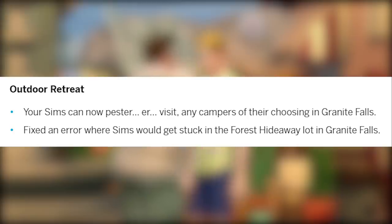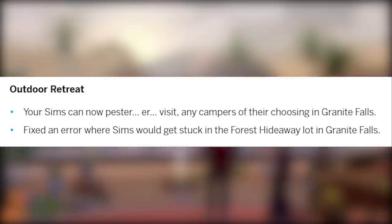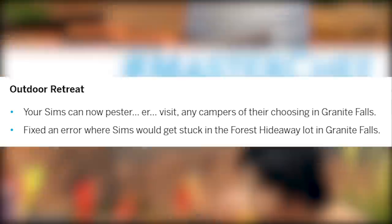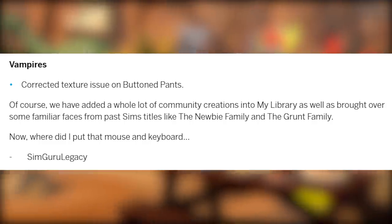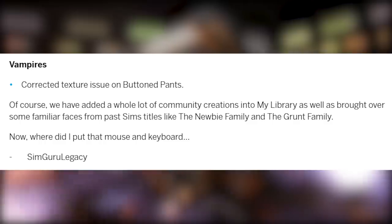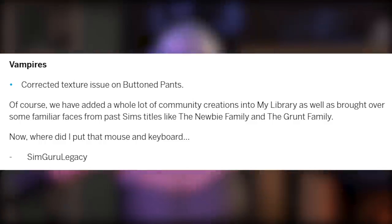Fixed an error when placing the Luminaries Exotic Water Garden on a bulldozed lot. Two small fixes for Outdoor Retreat: Sims can now pester or visit any campers of their choosing in Granite Falls, and fixed an error where Sims would get stuck in the Forest Hideaway lot. Last but not least — Vampires: corrected texture issues on button pants.